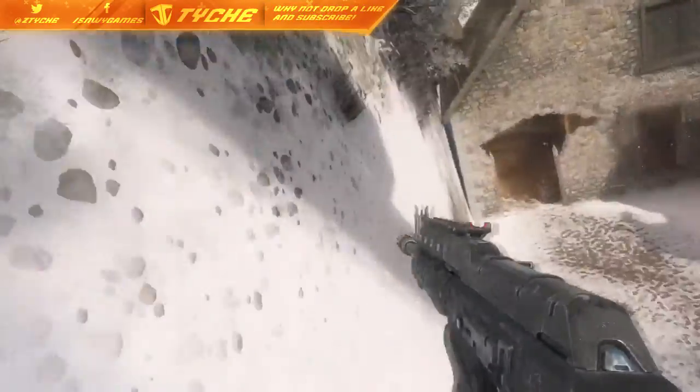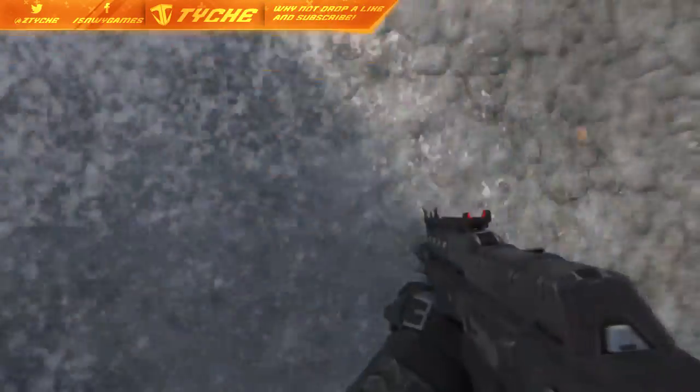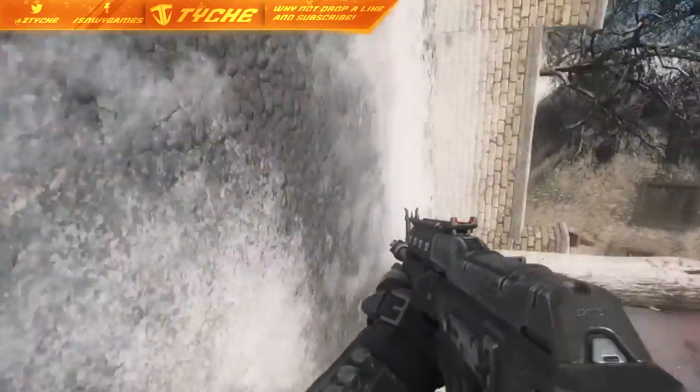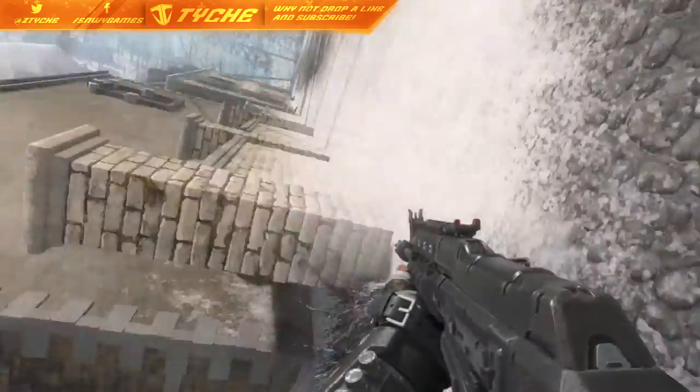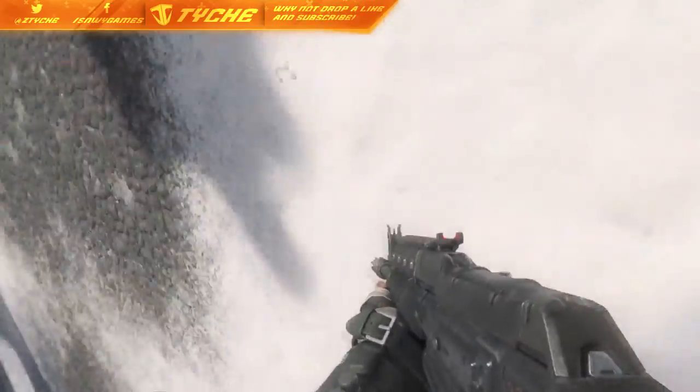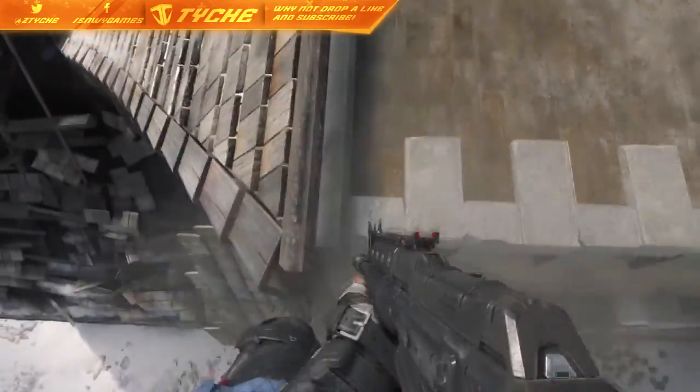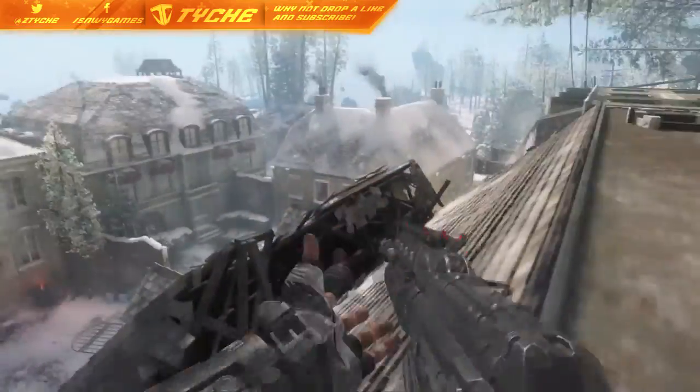I would really appreciate if you guys just smashed the like button for this because this was such a hard glitch to do. Basically all you're going to want to do for this is just keep wall running backwards and forth, backwards and forth. You will hit a barrier and when you hit a barrier just do another wall run and then just do a simple jump straight over onto this corner of the building.